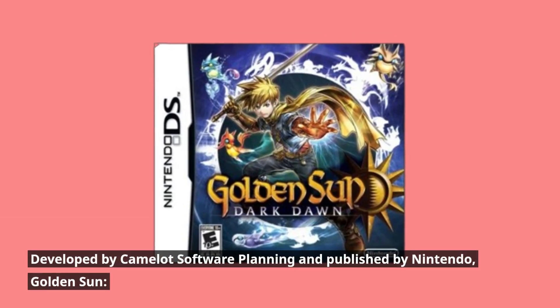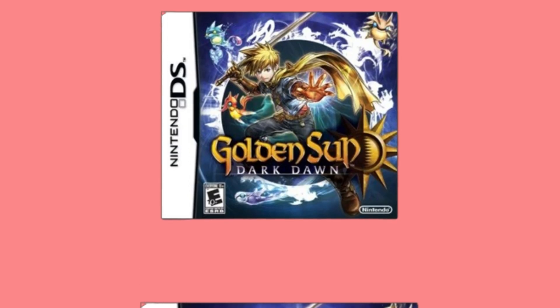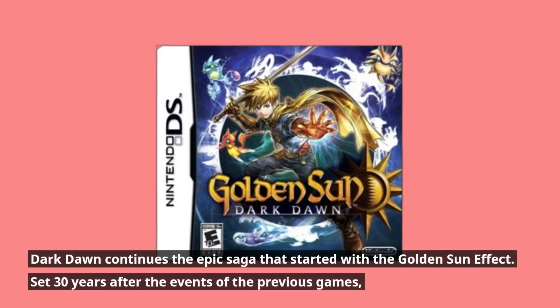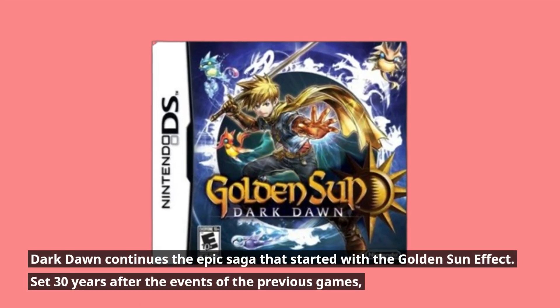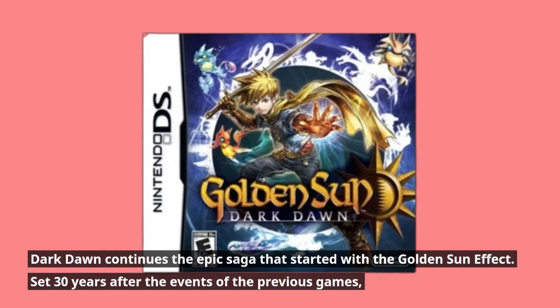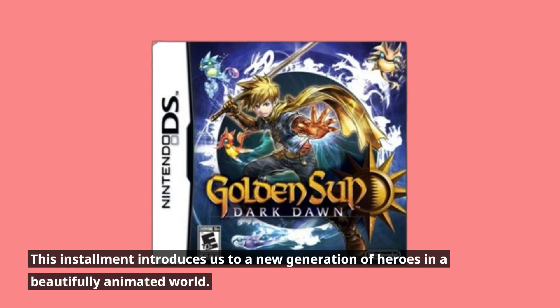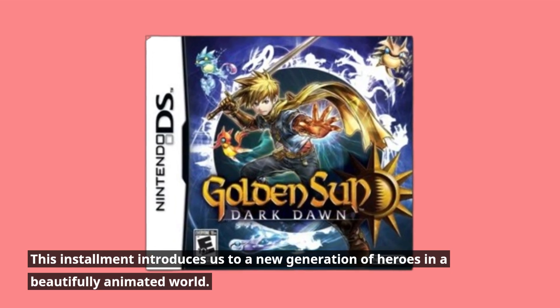Developed by Camelot Software Planning and published by Nintendo, Golden Sun: Dark Dawn continues the epic saga that started with the Golden Sun effect. Set 30 years after the events of the previous games, this installment introduces us to a new generation of heroes in a beautifully animated world.